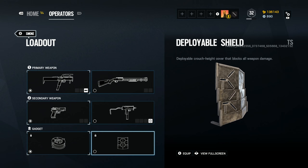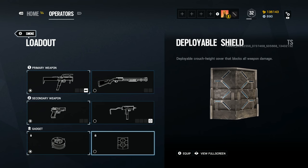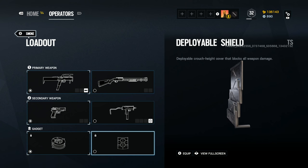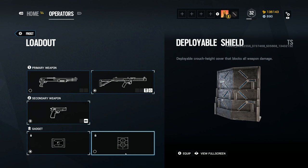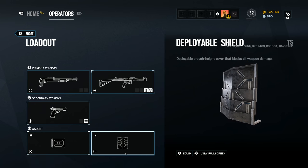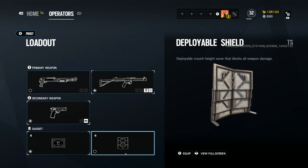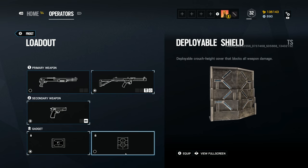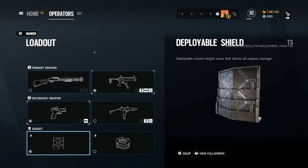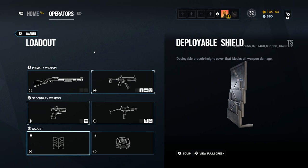Smoke is getting a deployable shield and losing his impacts, which makes sense — many players run the shotgun/SMG11 combo anyway so impact grenades are redundant, and the shield can help him stay safe until the final push. Frost is also getting the shield and losing her barbed wire, which is less helpful since her gadget is fire and forget and she is free to roam once her mats are down. Warden is the third operator getting the new shield at the expense of his impacts — as a 3-armour whose gadget is all about resisting the attacker push, giving him a shield to anchor behind makes sense.